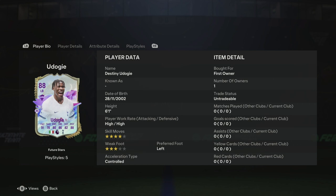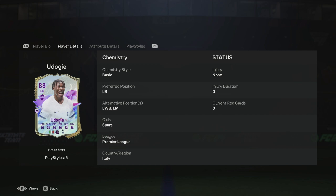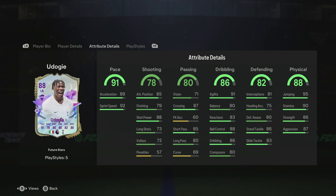He's got a high/high work rate with four-star skills and a controlled acceleration type, making him very attacking with a slight defensive side as well. The work rate does affect his positioning somewhat. He can play left back, left wing back, and left midfielder, making him very versatile. I applied a Sentinel chemistry style to upgrade his defending and physical, which felt like the best way to boost his lower stats.